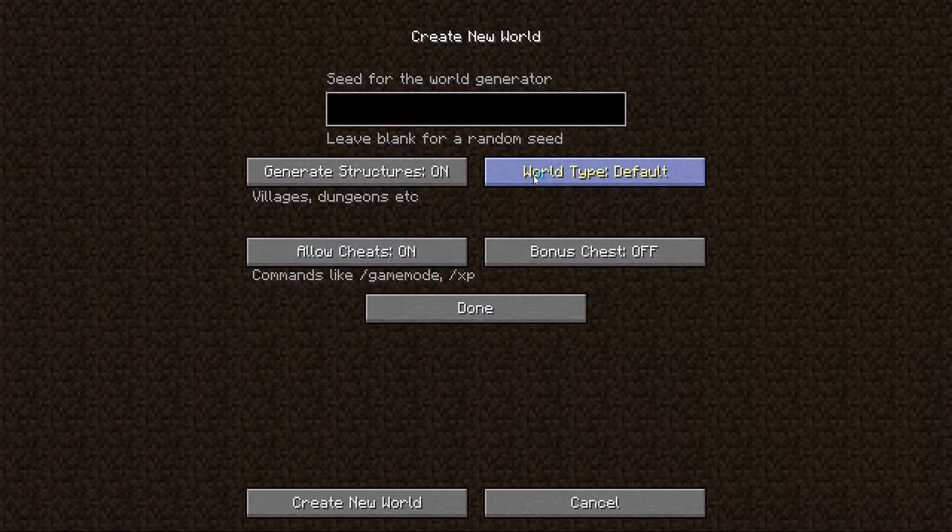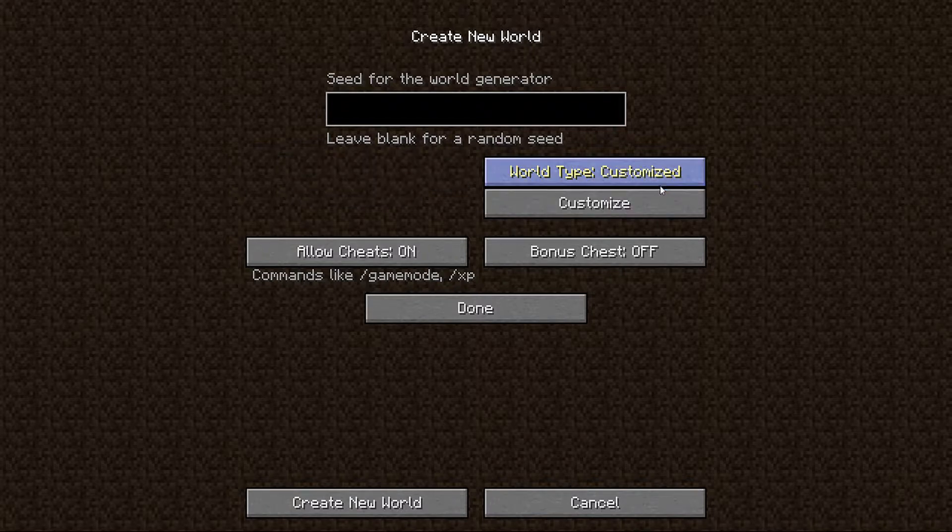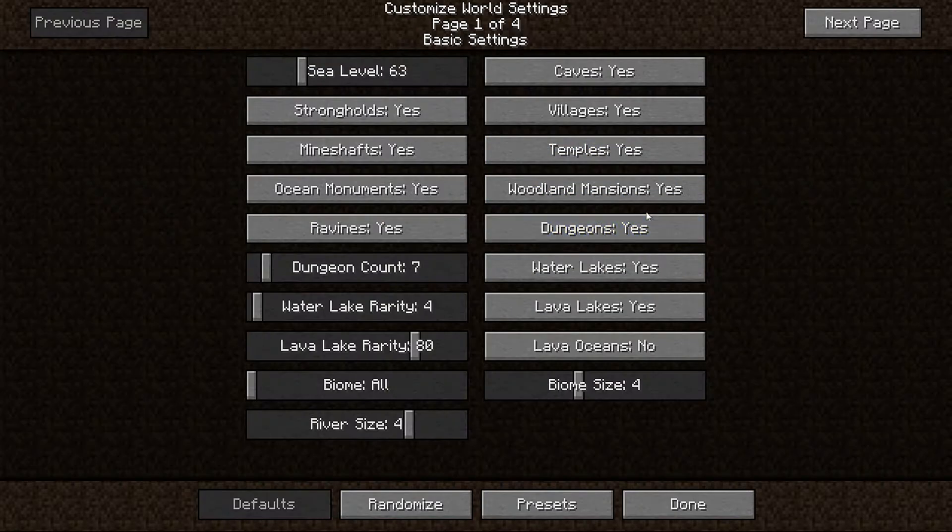What you want to do is pick the customized world type. Again, this is in vanilla Minecraft — nothing to do with a mod. From there you want to customize your world, and you can see there are a whole bunch of settings.